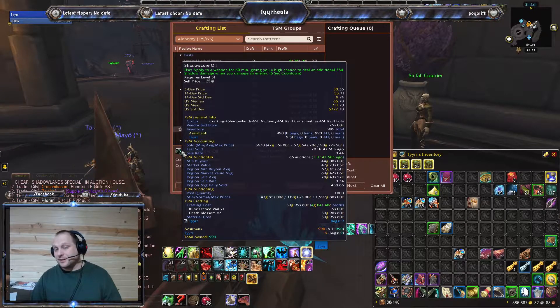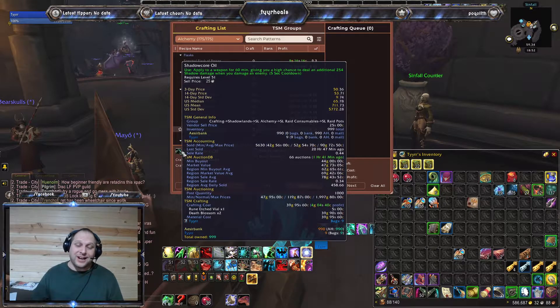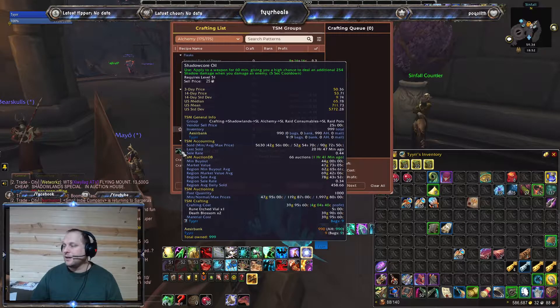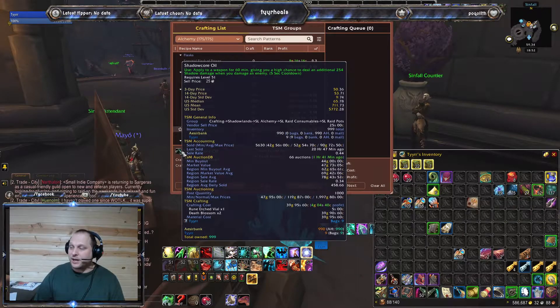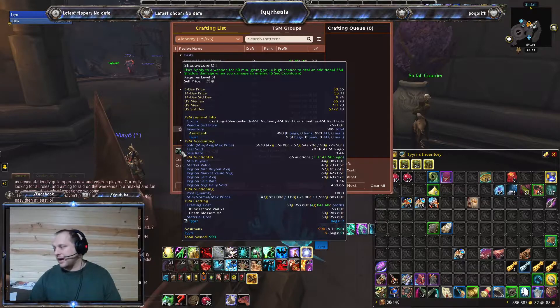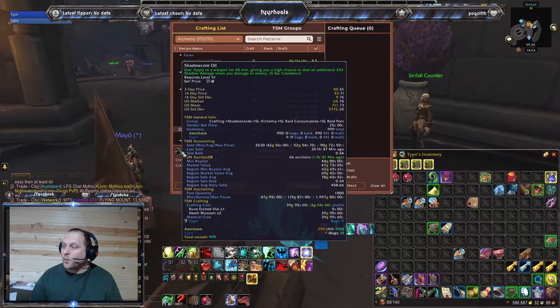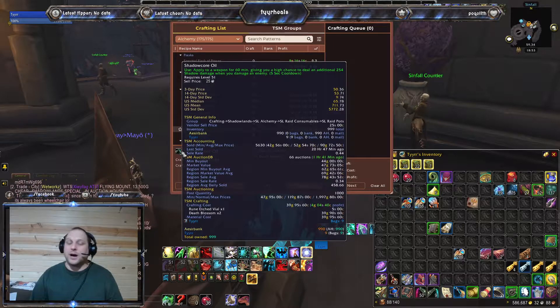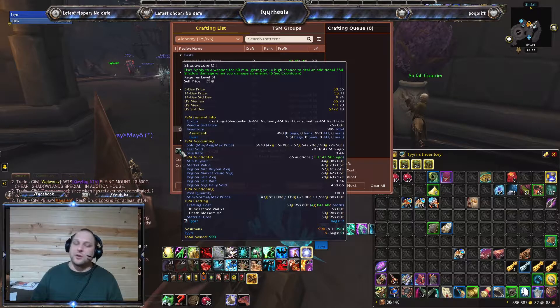If you look at the region sale rate, it's 34%. For that, it's about timing. I try to put all my auctions on around 6:30 in the morning when people are getting ready for work and doing their shopping beforehand. The biggest one is putting your auctions on right before normal raid times — between 6:15 and 6:30. Typically I'll have 50,000 in sales before I finish listing everything. Last night I had over 200,000 in sales just during our raid.